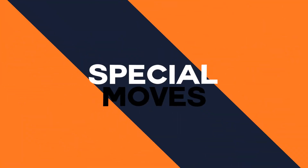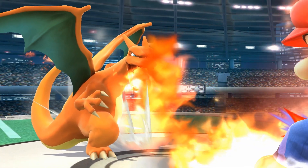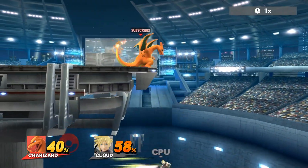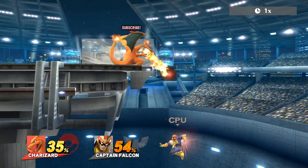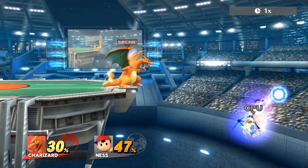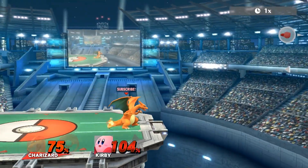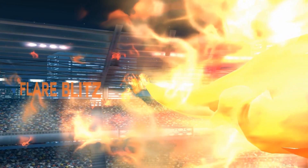Flamethrower ranks overall as Charizard's best and most important special. Alongside jab, it stands as one of his central moves, best used at mid-range as a zoning tool and as an absurdly good edge-guarding tool. It's incredible how many recoveries fall victim to Charizard simply holding B. Once you've controlled where you want your opponent after a flamethrower, you can go for forward tilt, down smash, or down air to complete the edge guard and secure the stock.